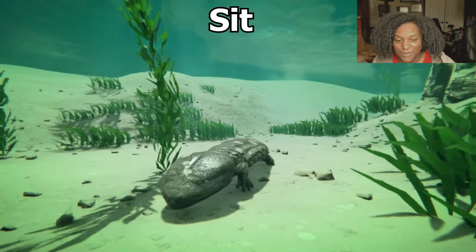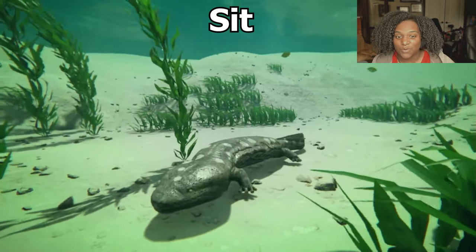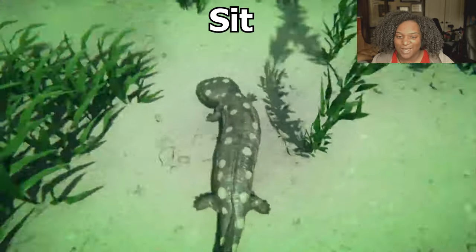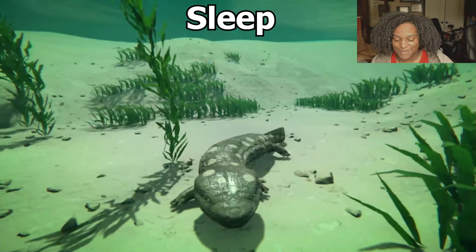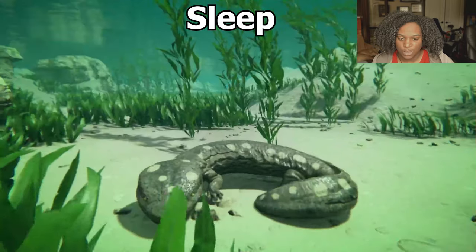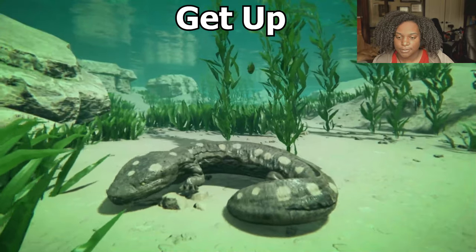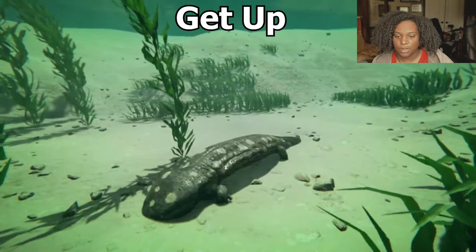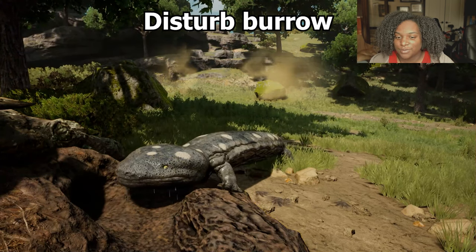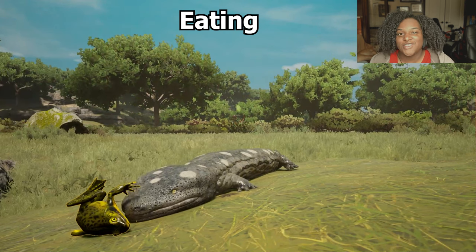Here's our sit animation — basically laying down underwater, and let me tell you how hard it was to find an even enough surface just to get this animation working. Sleep — curl up, eyes still open, looking nice. Then our get up, all the way up. There we go. It's our disturbed burrow animation — basically just using the front legs kind of like digging it out.